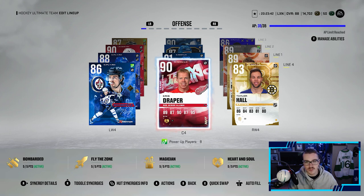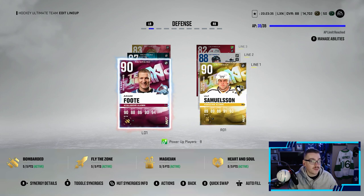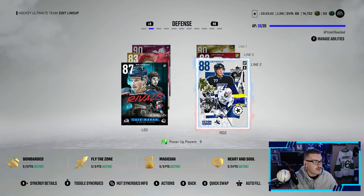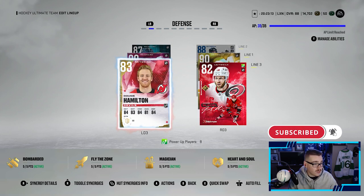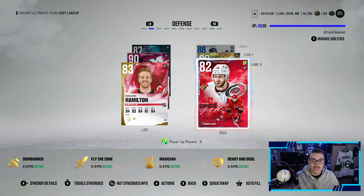You guys are probably wondering why I took Draper instead of Pekka - just for synergy purposes. On defense we got Adam Foote and Ulf Samuelson - this pairing is absolutely insane, two unreal cards. If you guys are going to do collections, get through the Metro and the Atlantic divisions. Our second pairing is Victor Hedman and Kale McCar. I haven't been a fan of Hedman as of late but it is a decent card, and Kale McCar is absolutely unreal. Then this pairing isn't the greatest - we got Dougie Hamilton and Jakob Slavin.